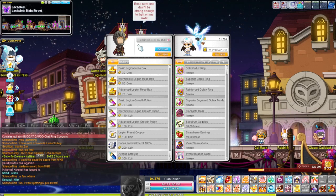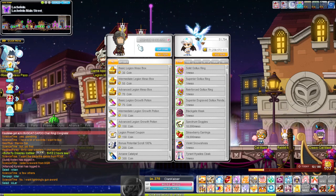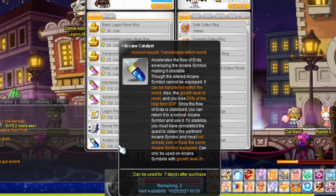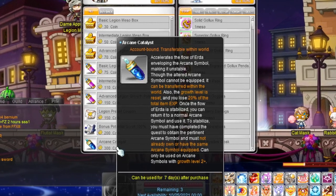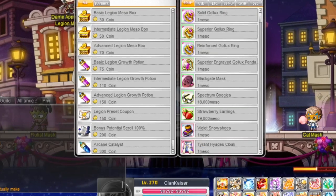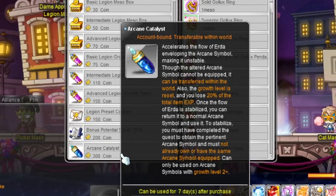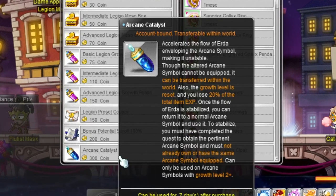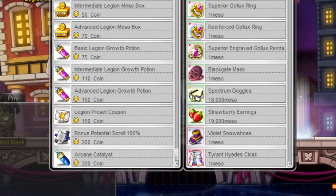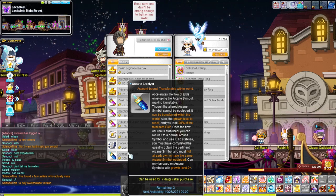This must be the easiest way of making a new main and getting symbols for that new main, assuming you have an existing main already. That is the arcane callus. From the description, it accelerates the flow of Erda, helping the current symbol making it unstable. An altered arcane symbol cannot be equipped, but it can be transferred within the world. The growth level is reset and you lose 20% of the total item exp. Once it's stabilized, you can return it to a normal arcane symbol and use it. You basically need to complete the quest line for the symbol on whoever you're transferring to, and symbols with growth level 2 and up can be used with this.